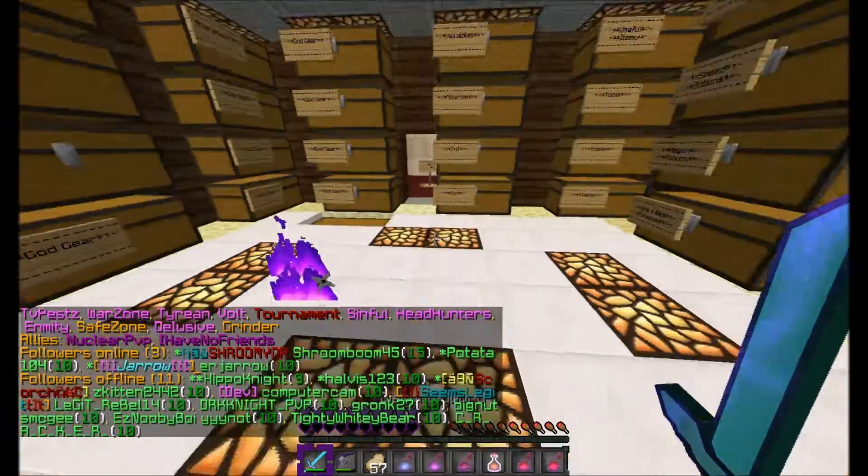Shroomroom also has another base that he'd like me to go through. There's some nice stuff. I think I'm just going to sell this obsidian because it resets today. Heads — not very many heads. This is his good stuff, I think. There's prot 4 and prot 3 elements — chestplates, leggings, boots, bows, more boots, more leggings, more chestplates, more helmets. Swords. Look at all this.